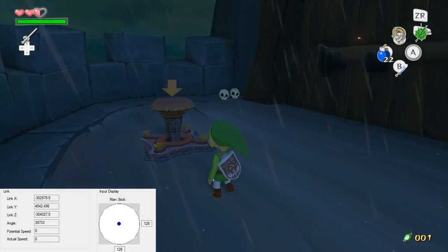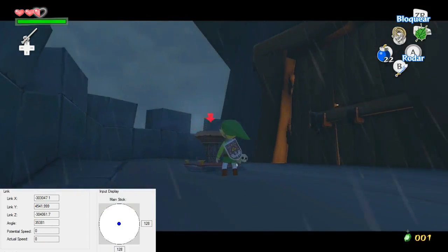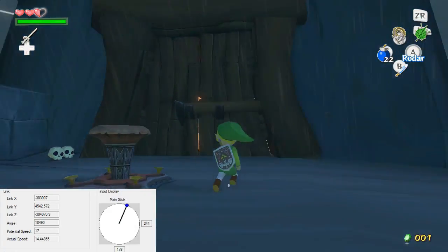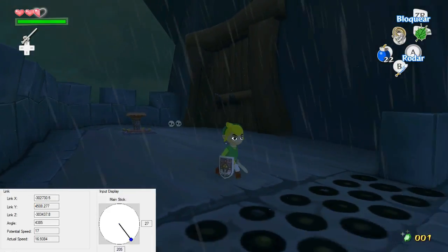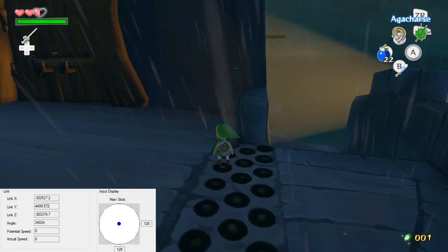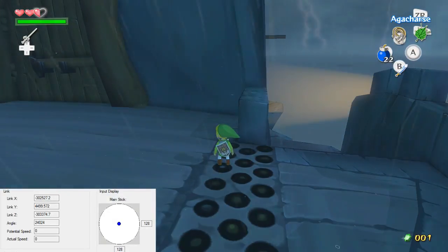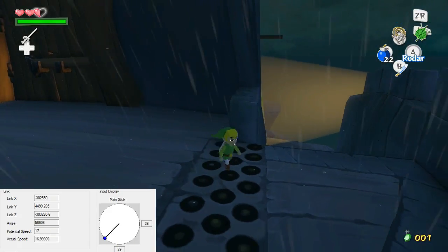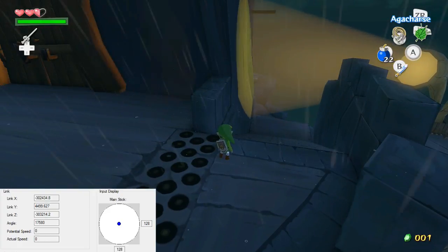This door is locked when we come to it because normally you'd need the Skull Hammer to push down this peg to be able to open this door, but we can't get the Skull Hammer because we don't have the Master Sword — we have the Hero Sword at this point. Normally you'd get the Skull Hammer from Phantom Ganon, but damaging Phantom Ganon requires you to have the Master Sword, because you can't damage Phantom Ganon with the Hero Sword. It's a weird check they have, but that's what we have to deal with.